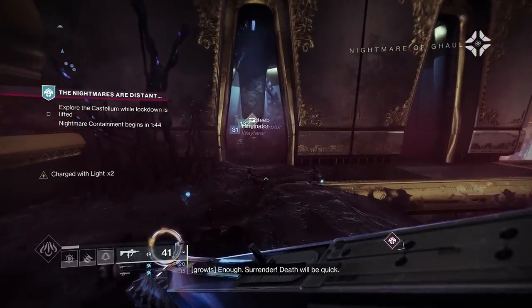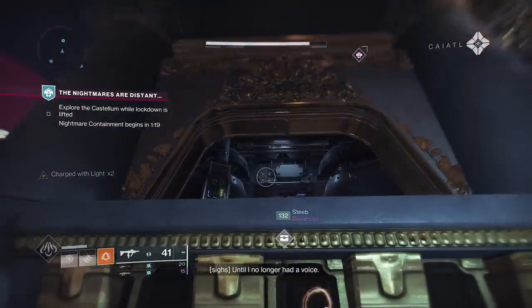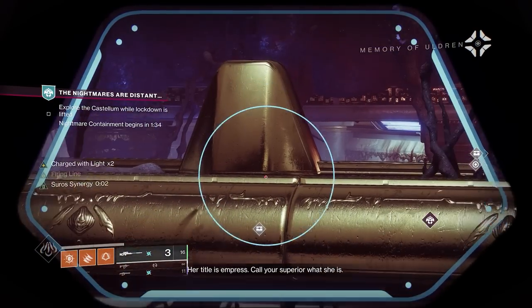While these chests nearly always give you a piece of blue gear that you'll instantly be sharding, they do have the chance of dropping an opulent key, necessary for opening the opulent chests to find red-bordered popular weapons like Ostringer and the Kallus mini-tool.